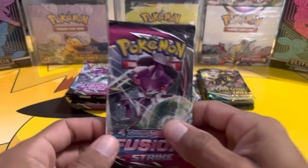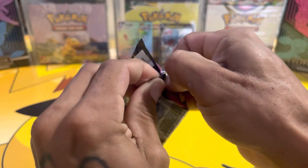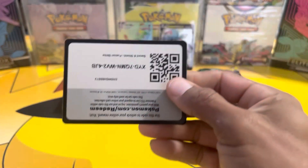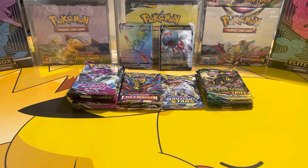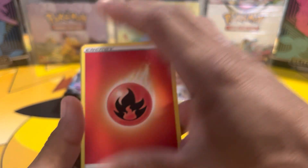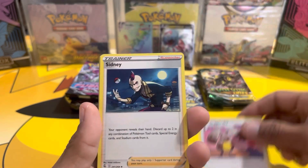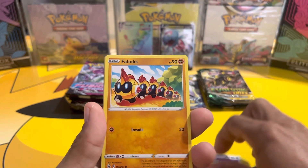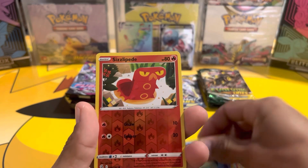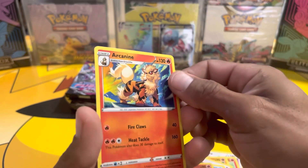Back to Fusion Strike. Fire energy, Grapploct, Digsbet, Cinderace, Growlithe, Phalanx, Morpeko, Smeargle, Qwilfish, reverse, Sizzlipede, and Arcanine — not hollow.